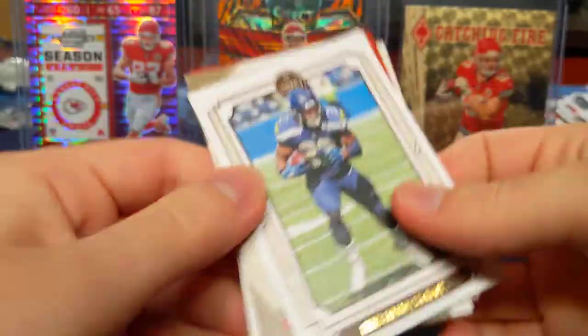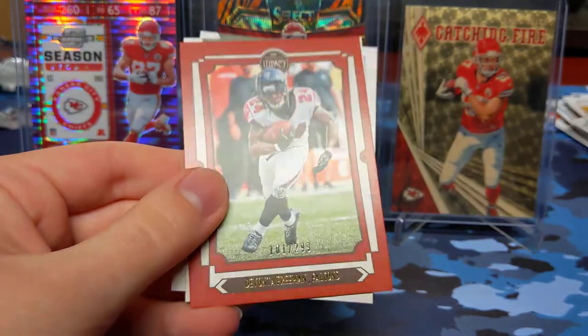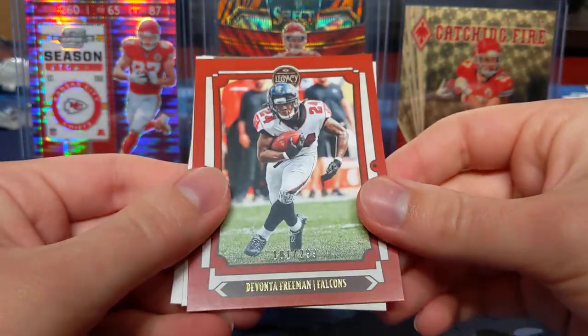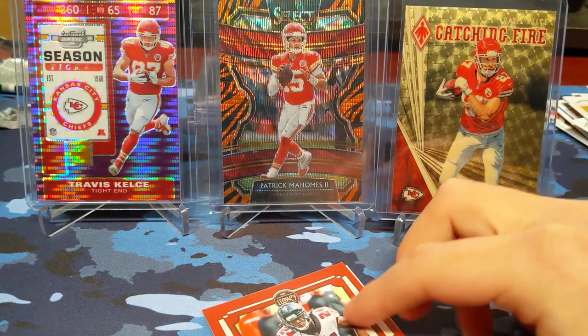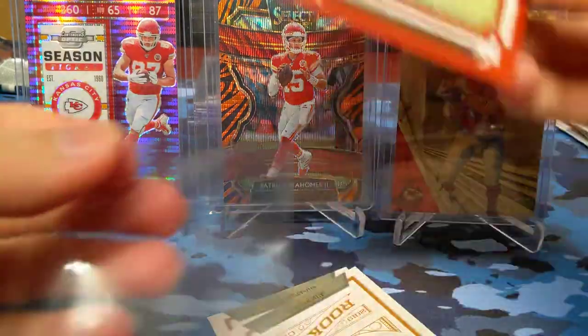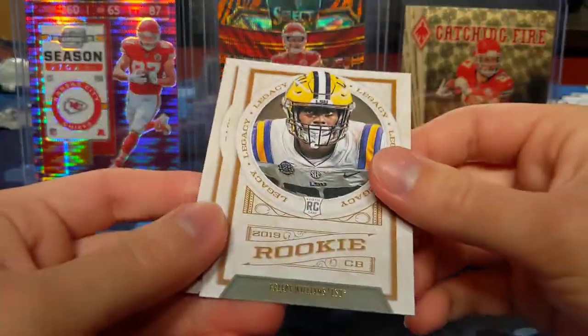Big Ben, Deshaun Watson, Gronk, Chris Carson, Joe Montana. We did get a Devonta Freeman out of 299, red, for those Falcons fans. I believe he was released — I don't know if he's been signed yet. Interested to see who he plays for next year if he does get a starting job.